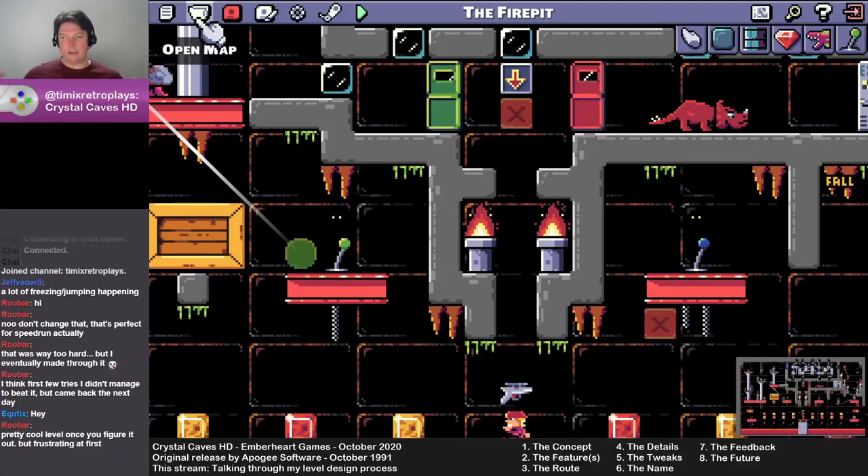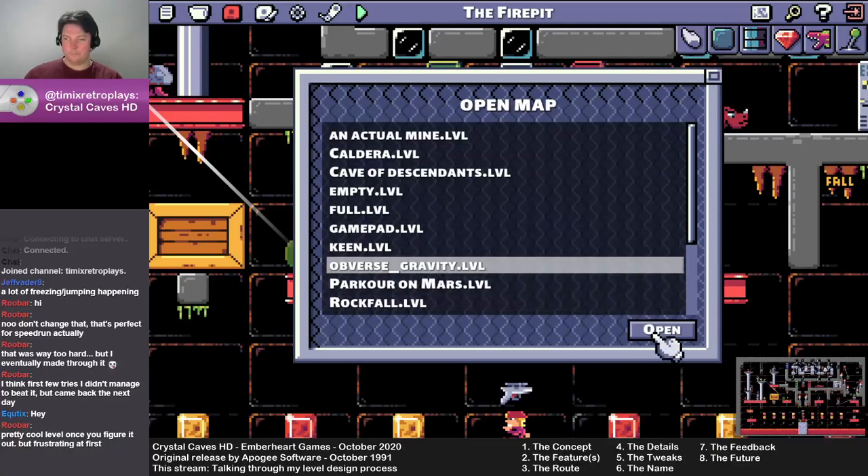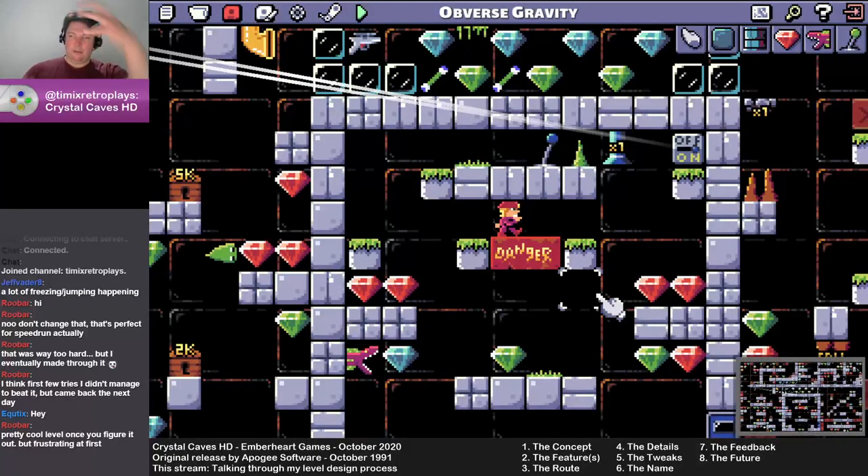The very first level that I actually designed and published within this game was an interesting remix of that. I call it Obverse Gravity, because my idea was to take that level, invert it, so it was somehow very familiar but also very wrong in a way.